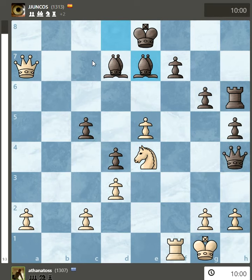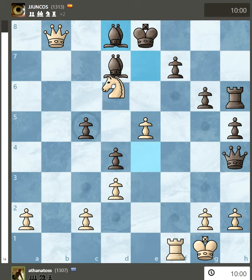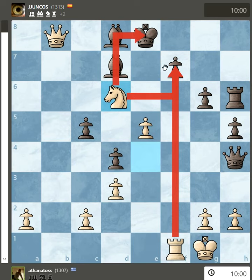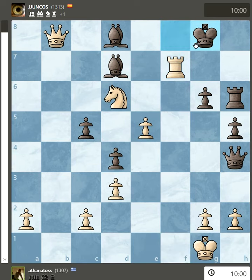If white plays a bishop, there is a check. I have to play it back, and now I have to check. He has to move the king, and now we can check with the rook. He has to go to g8.